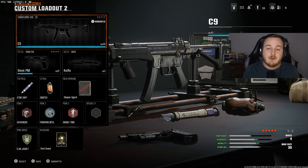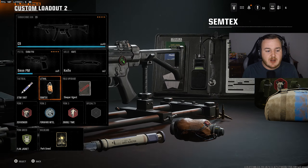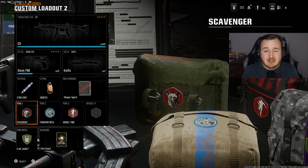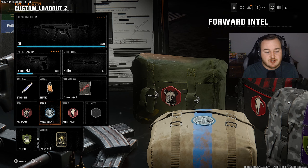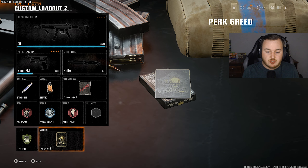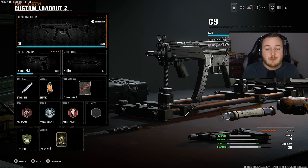Here's the rest of my loadout for today's video: the 9 Miller PM as the best pistol in the game, the knife, Stimshot, Simtex, and Sleeper Agent. For perks: Scavenger, Forward Intel, Double Time, and Flak Jacket. You need to run the perk grid to get extra perks. Go ahead and copy the build down, let me know if you drop any high-kill games or nukes in the comments. Thanks for watching — let's get into today's gameplays.